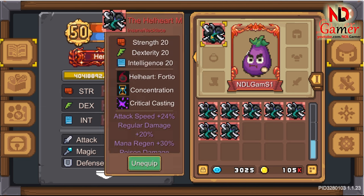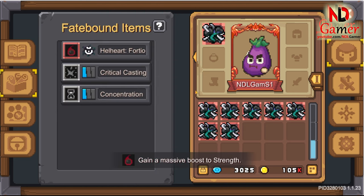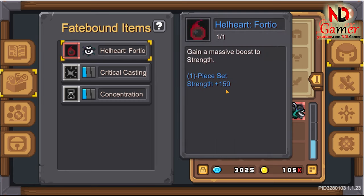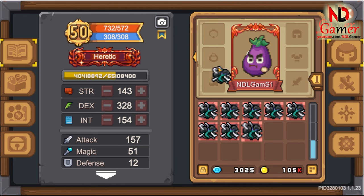First is Hellheart Fortio. This is the most widely used necklace, even by mages, simply because it boosts character strength, increasing HP and physical attack. Mages usually have low HP, so they really need this necklace. Naturally, this necklace is suitable for all classes, and it suits druids the most — a class heavily reliant on strength.